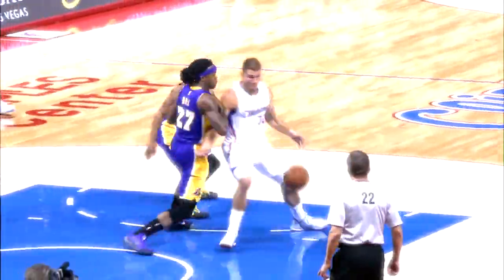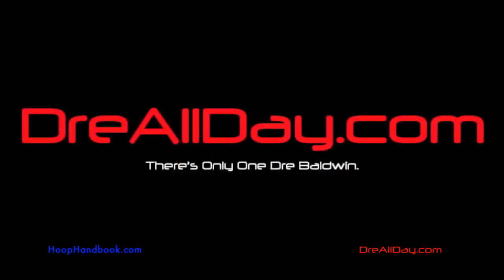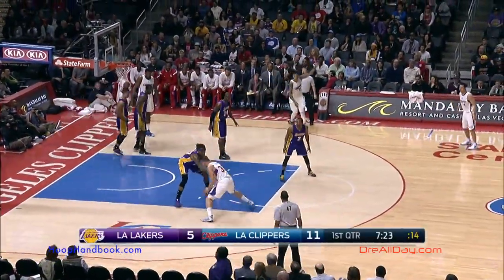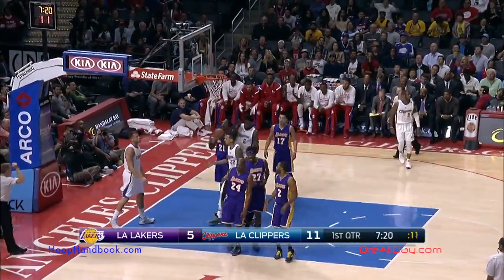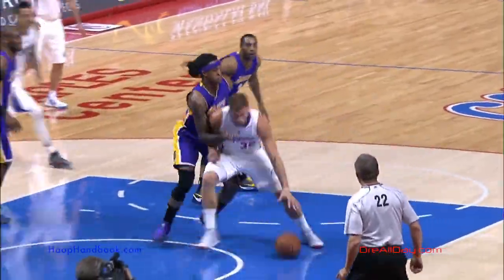I like the extra dribble and the gather move. That's almost like the coaching staff. Tonight's move of the night: Blake Griffin going up against Jordan Hill in the post. Uses a quick attack one way, spinning back the other direction, the shot fake, and then the finish plus the foul.